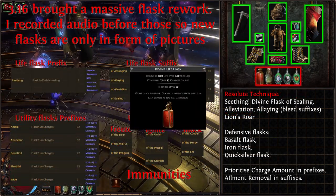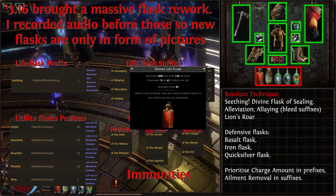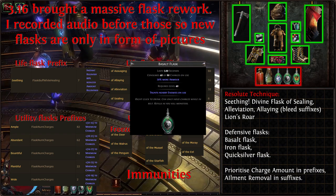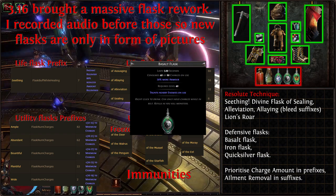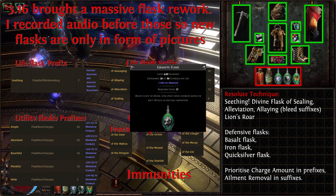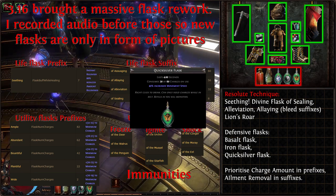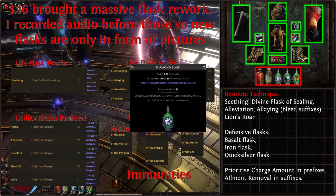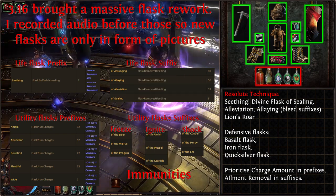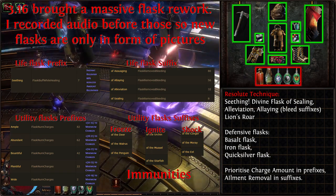Now, Flasks. For life, we will need a Panicked Divine Flask of Staunching. Divine Flask is better here — it has more total life restored with longer duration, but as we are cutting down duration by making it instant with the Panicked prefix it's a fair trade-off. We are normally healed by Leech anyway, so it is yet another panic button. Other flasks are Lion's Roar, Ample Basalt, Experimenter's Granite, and Quicksilver, with suffixes of Heat or Warding and any other offensive or defensive options you feel necessary.